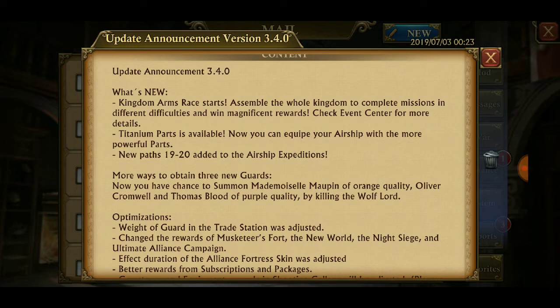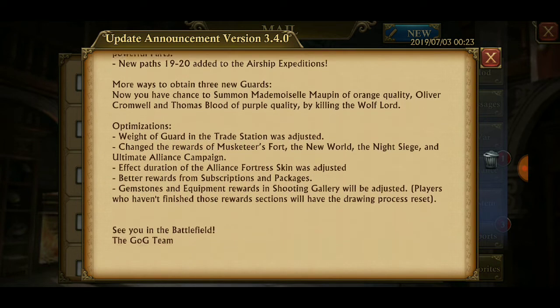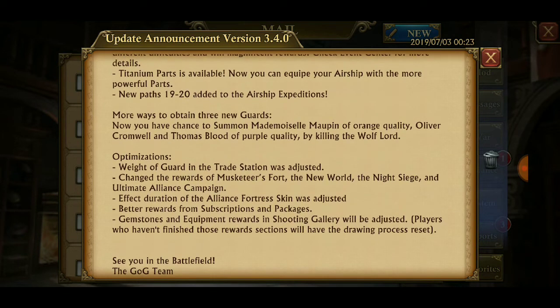You now have a chance to summon Mademoiselle Maupin of orange quality, Oliver Cromwell and Thomas Blood of purple quality, by killing the Wolf Lord.